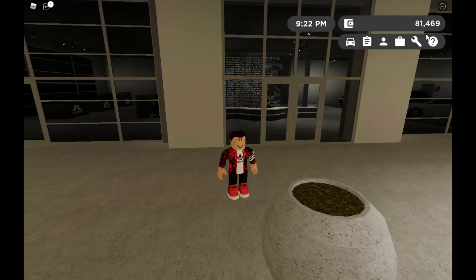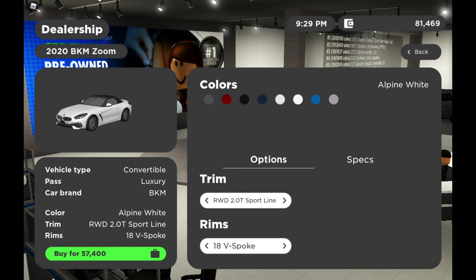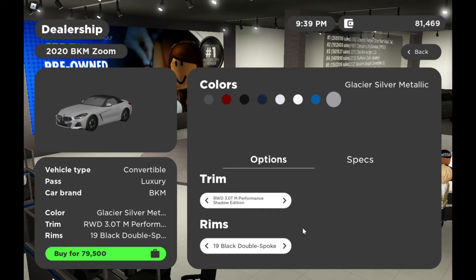I'm back from grinding and I finally made $1,000 and I'm gonna buy a luxury car. This is the car I've been waiting for — it took me about five minutes to grind. The variant looks so powerful. I'll take silver with a convertible roof. Vehicle type is convertible, brand is BKM which is BMW, glacier silver metallic, rear wheel drive, 3.0, performance shadow edition, 19 black double spoke. Let's buy this car!